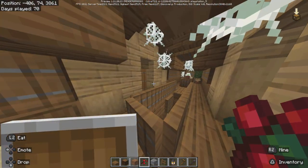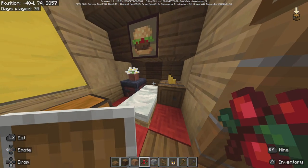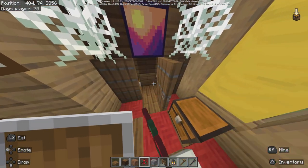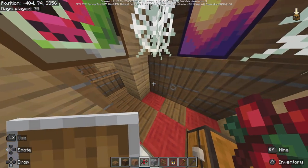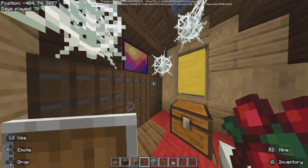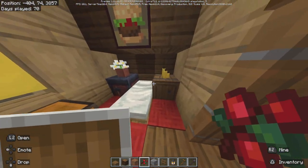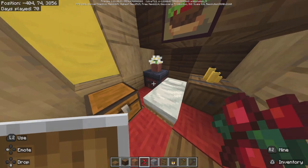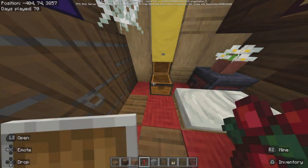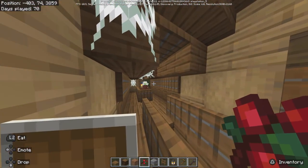On the other side of the stairs here we have another bedroom — very cozy. Cobwebs. It also has a closet with an armor stand, a chest, more cobwebs, yellow banners for curtains, red carpet, a barrel, a smithing table, and a chest. So guys, what do you think of the survival base?